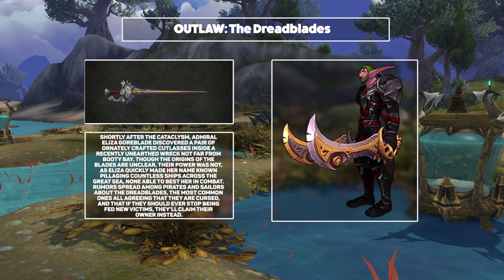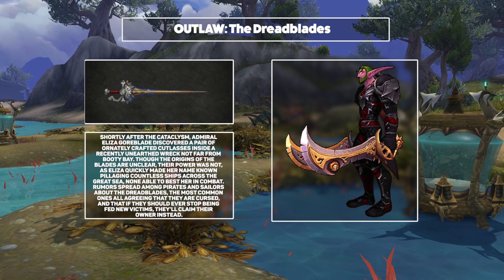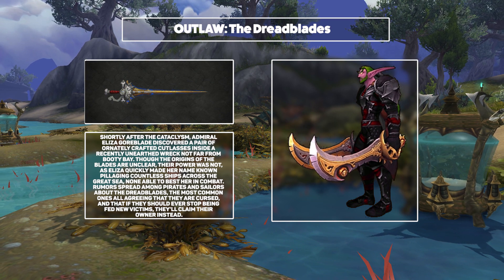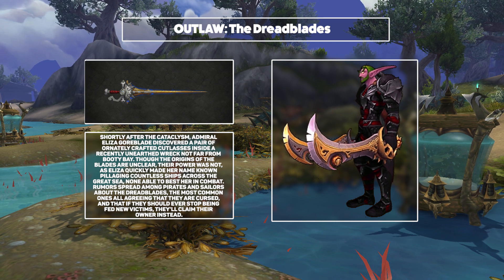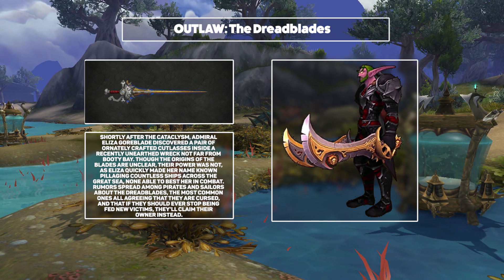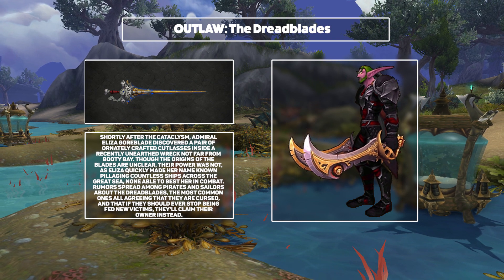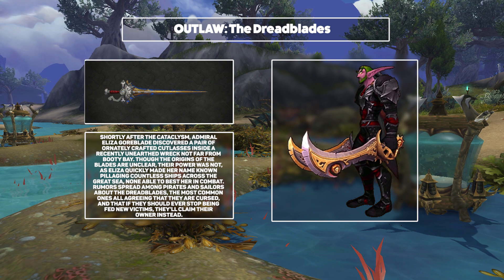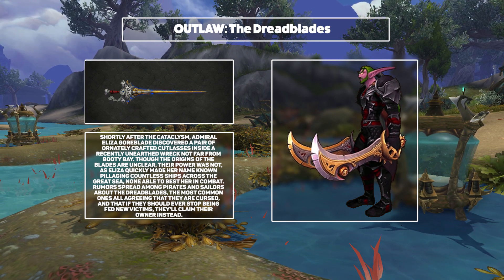Next up, we've got the Dreadblades which are going to be the artifact weapon for the Outlaw. You may not have heard of the Outlaw — basically, they are removing Combat and adding in Outlaw as a new spec which is more in tune with the theme of being a swashbuckling spec for the rogues. I think both models here look totally different and that bodes very well for the overall diversity. I especially like the Dueling Sword and I can foresee lots of great pirate mogs on the horizon. Both very solid offerings that I'm definitely happy with.